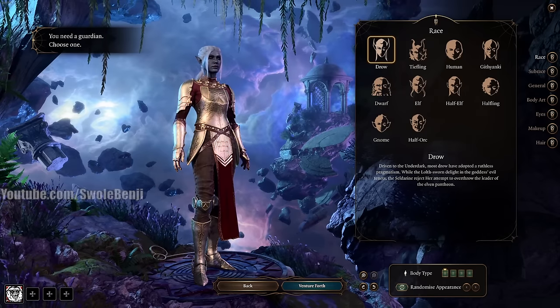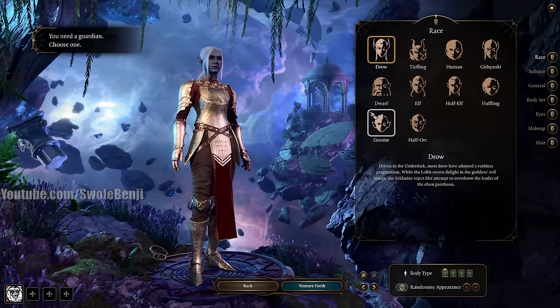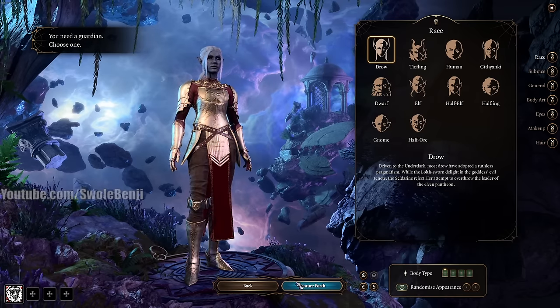At the Guardian Choice, appearance doesn't matter — make them a clown if you want. When you get to character appearance, do make sure it's a face you can stand staring at as an icon the entire game.